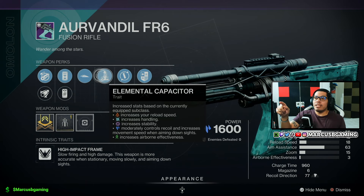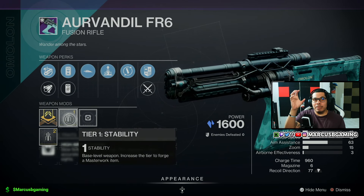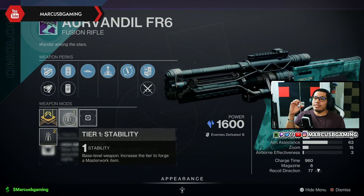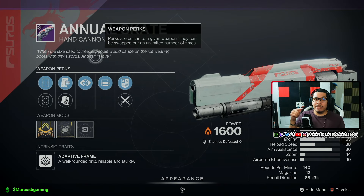Then Elemental Capacitor — as always, based on your elemental subclass, this is what you get. You also get Firmly Planted, Fluid Dynamics, and a Stability masterwork to make your bolts a little tighter, making this a solid PvP option.